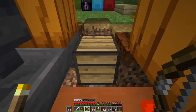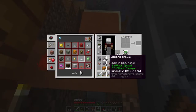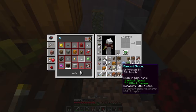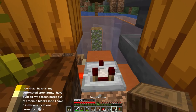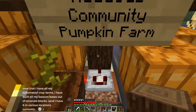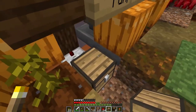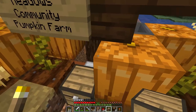Grab my axe, get rid of this temporarily. Comparator goes here, and it goes into a block, but I want the block to be spruce so it looks cool. There's nothing I can do about those - that's fine. We can put our chest back. That's correct. The hopper's sticking to the chest - we'll have to come up with something. Maybe we put a pumpkin there, or maybe another set of stairs would be good.